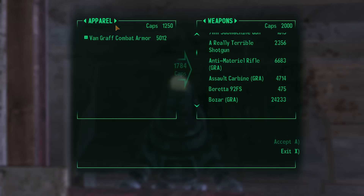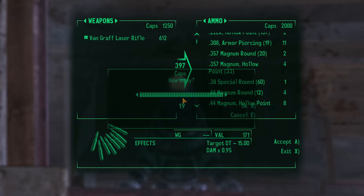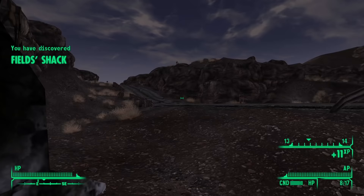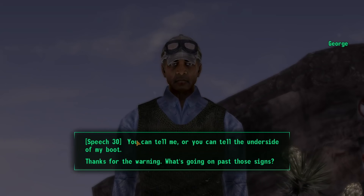I wasn't about to waste time leveling up my energy weapon skill, so I went to the Gunrunners to sell everything I had. The VanGraff Combat Armor was worth a whopping 5000 caps. With my newfound fortune, I got myself a mint-condition Gunrunners Battle Rifle, an assortment of normal, hollow point, and armor-piercing rounds, a combat helmet, and a worn but still usable suit of recon armor. I also stopped by the New Vegas Medical Clinic to heal my radiation and get implants. All that's left to do is meet the Boomers, and then we can proceed to the endgame.